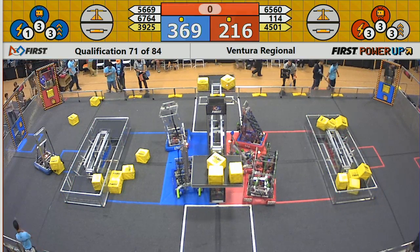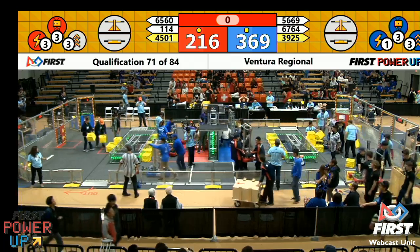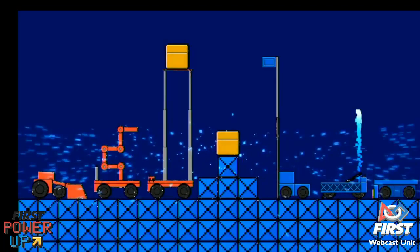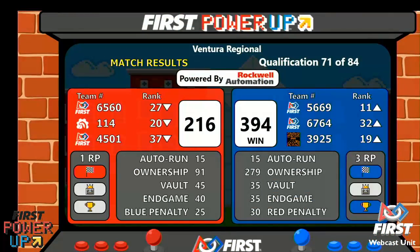Blue Alliance parking two robots, Red Alliance parking three. Let's look at the board. It's the Blue Alliance. All right, those three ranking points, getting 56 at.